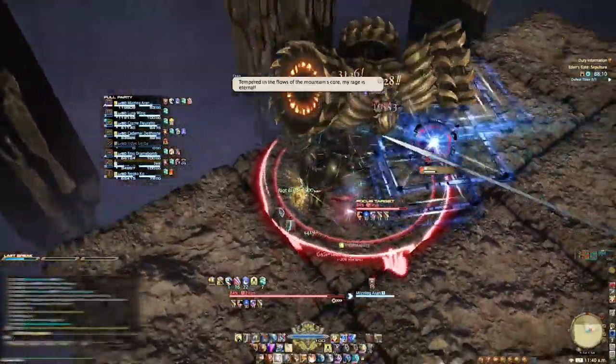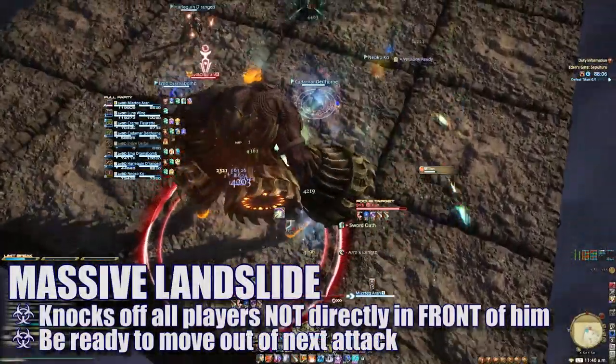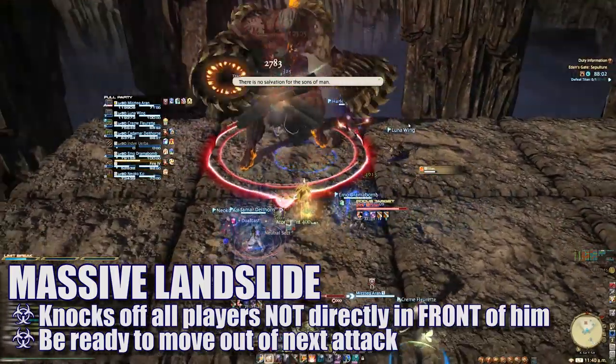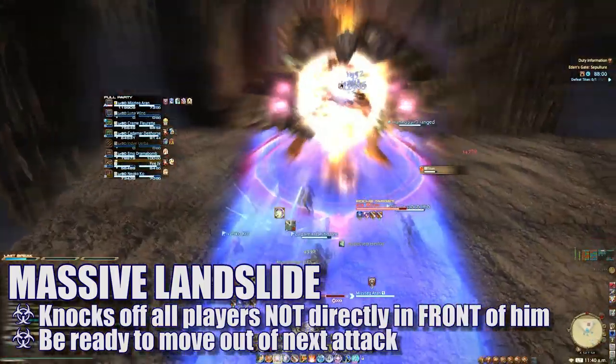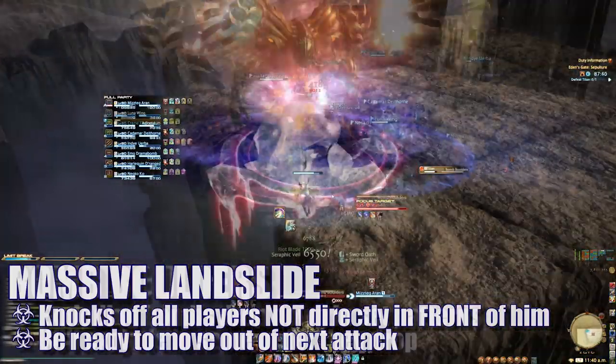Once he lands, Titan can reform his arms and cast Massive Landslide. All players must immediately move to the segments directly in front of him. Failing to do so will knock you off the platform and you will die. Immediately after this hit, all players will need to move out from in front of him to avoid the next shockwave attack.